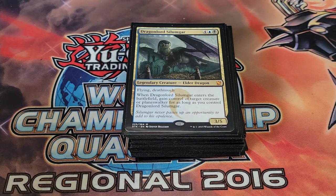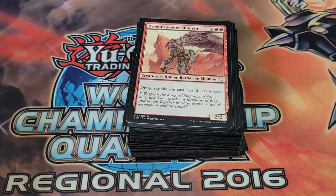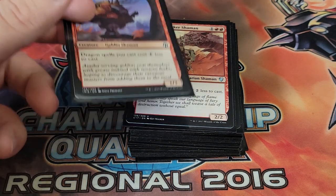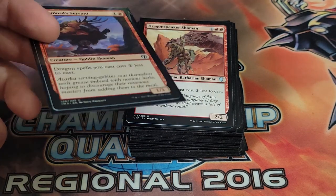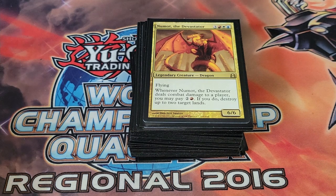Dragon Lord Silumgar is a pretty good card, especially in the late game — whenever it attacks you target a creature or planeswalker your opponent controls and gain control of it. In the late game when opponents have an unbreakable or threatening board, this can put you in good standing against the rest of the players. We're also playing Dragon Lord Dromoka for the dragon spell cost reduction, Dragon Speaker Shaman for the same reason — our dragons are big so reducing two or three colorless is really good.